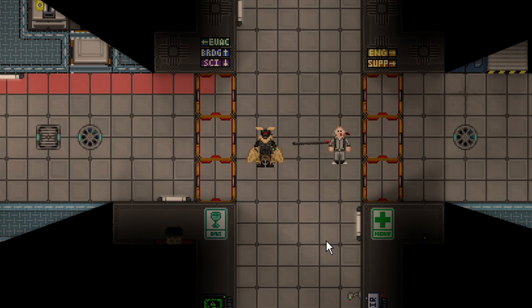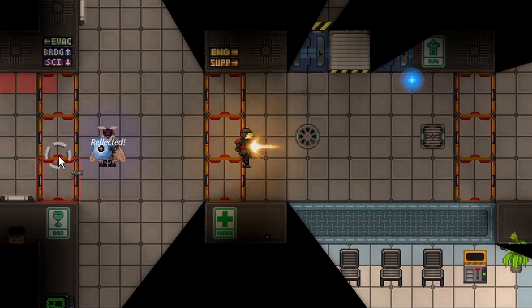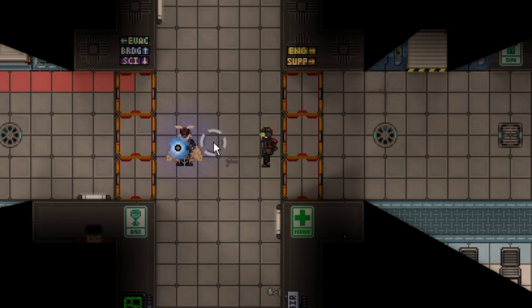Reflected projectiles no longer deal stamina damage. Before, if you shot somebody with four disabler shots using an energy shield, even if they reflected it they would still get disabled. That is no longer the case — I've already hit them with more than four shots and the disabler basically can't do anything to an energy shield anymore.